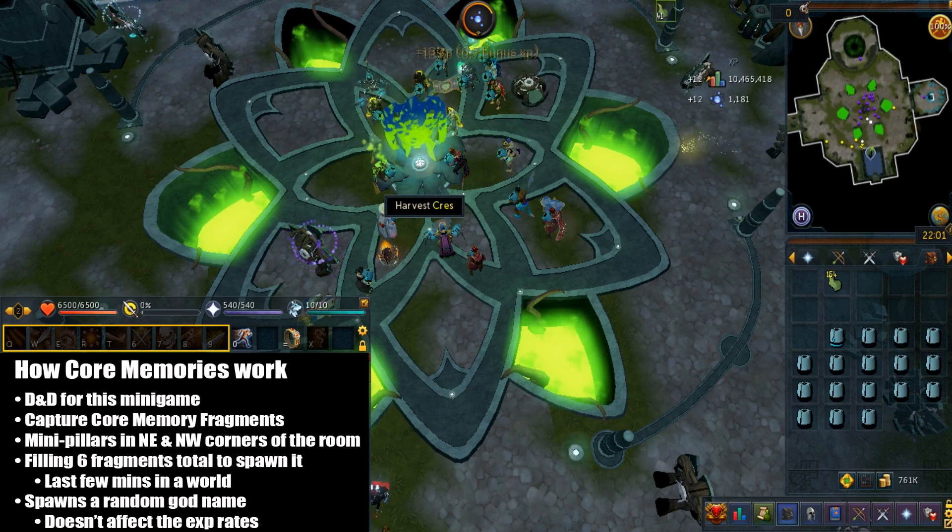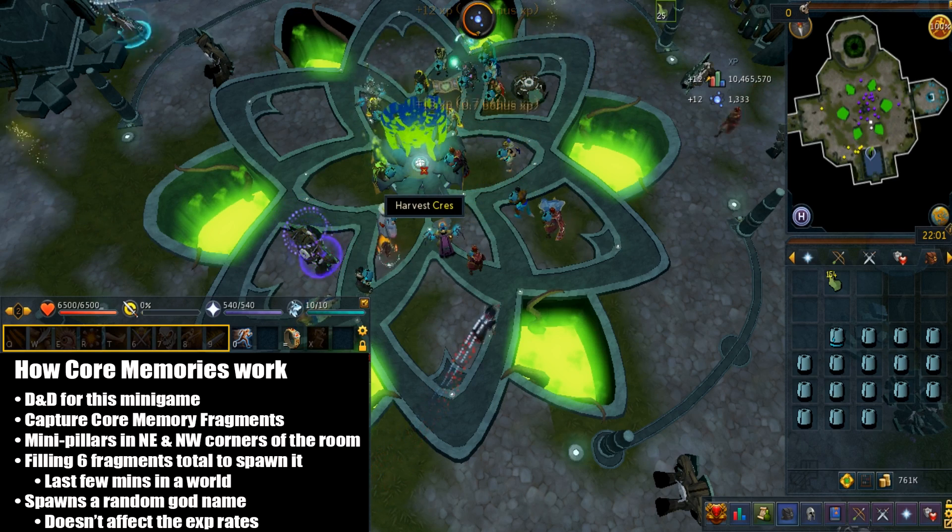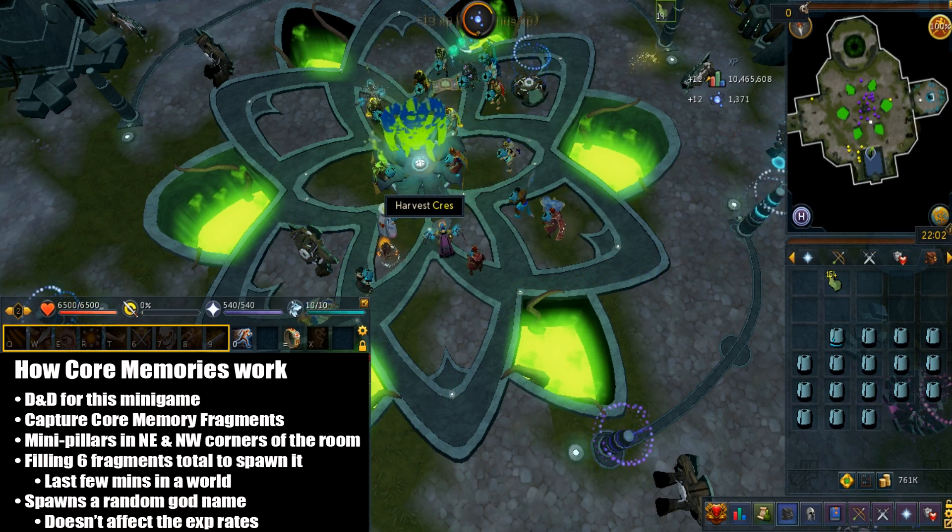After you capture a few of these, there are mini pillars in the north east and north west corners of the room. By filling 6 total fragments — by anyone in the same world — this will randomly spawn a core memory in the middle. The core memory spawn will last probably a few minutes. The spawn will be given a random god name, but that doesn't actually affect the XP rate, so don't worry about it — it's purely cosmetic.